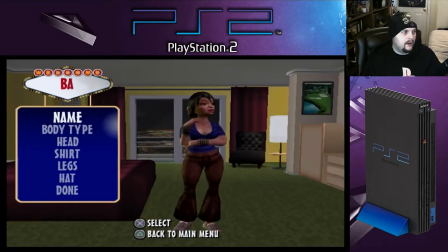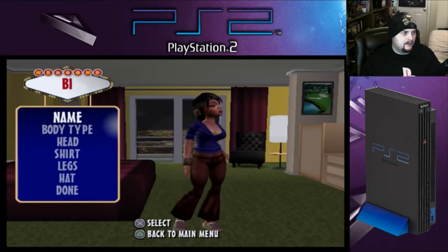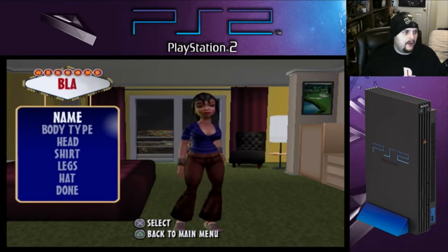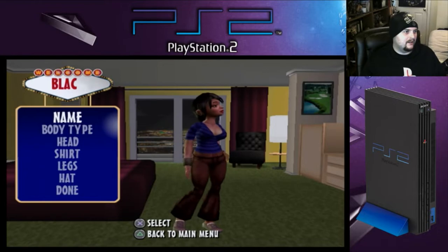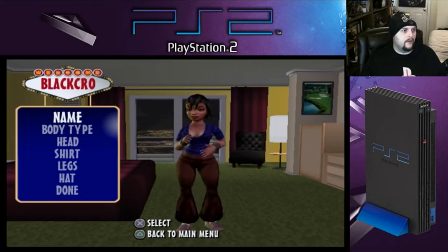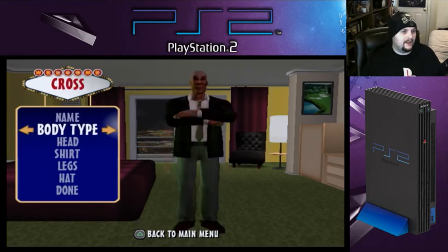Okay, this is a weird way of how to submit your name. We're in the name customization part of it, which is already annoying as it is. Basically, you press the directional button to proceed to the next letter — I am not used to that. I don't know if I can put the whole thing in, but it'd be interesting if we could. Nope, that's as far as we can go. So that's unfortunate.